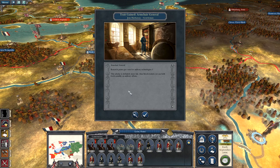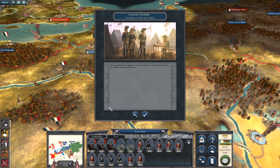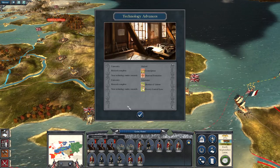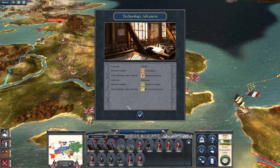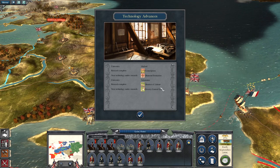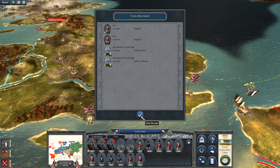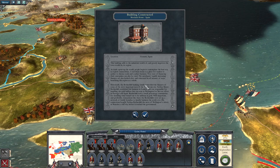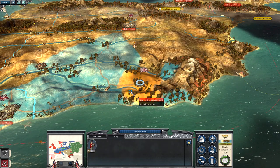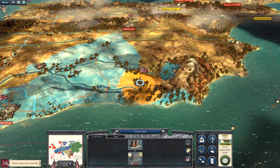Research points per turn for military technologies: one. I have a new general available — Frederick of York and Albany. I have a technology advance. Research completed: conscription. He's researching diamond formation — no thanks. And in Salamanca they researched the division of labor. Let's take a look at our research screen. I built a merchant house in Spain — that's good. More wealth, exactly what I needed.